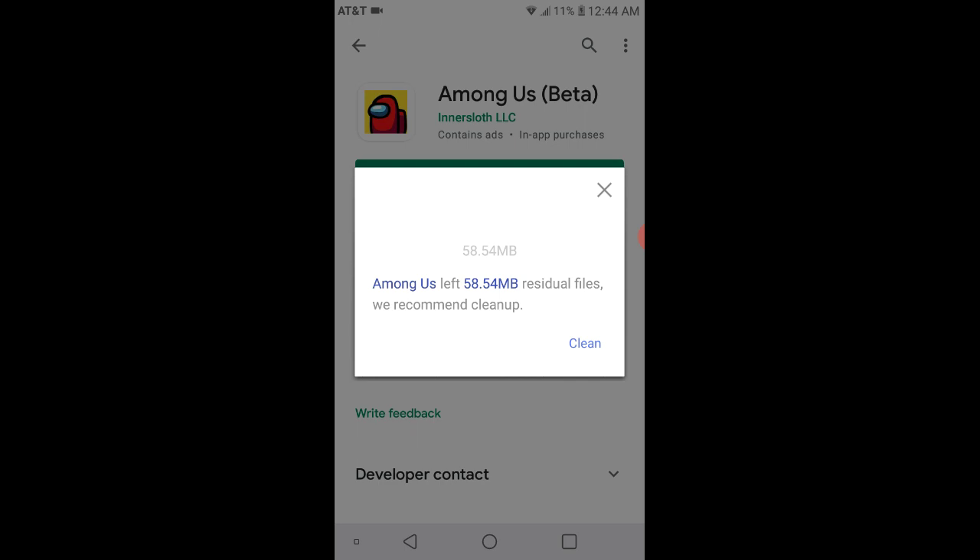It'll download quickly if you have enough storage — I have about six gigabytes left. When you're done, it should pop up at the bottom. It says 'Do you want to install this application?' — it does not require any special access. Push install, wait a second, and once it says 'App installed,' push open. It's going to show a prompt — push it so it turns blue, push the back button, and that's it. Literally that easy.